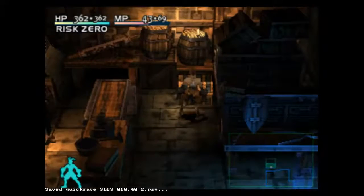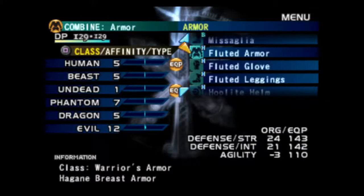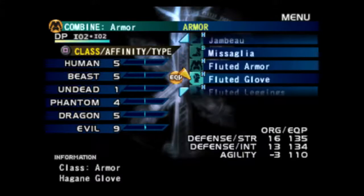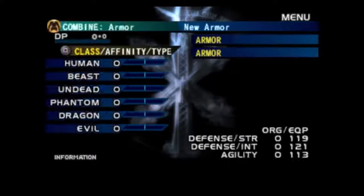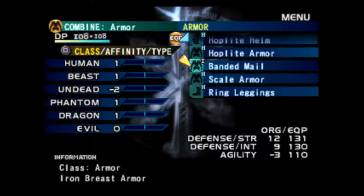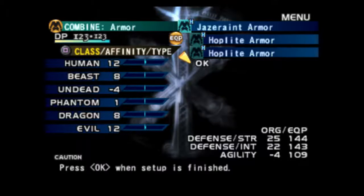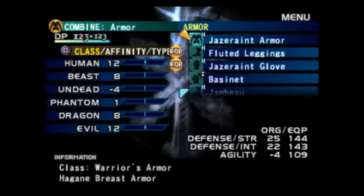Let's do a quick save. So if we combine our plate mail with our new fluted armor, it gives us an extra hoplite. And if we combine our hoplite with our other hoplite, we get jazariant armor. Intelligence and magic defense goes down a little bit, which we could really use the magic defense for what's coming up. But we'll take the jazariant anyway, because that gets us one step closer — and one step away from the best body armor in the game.